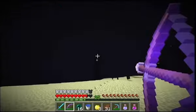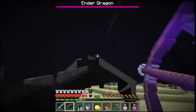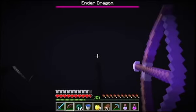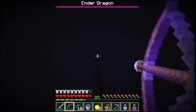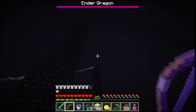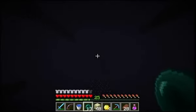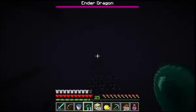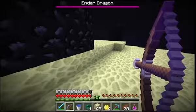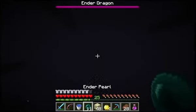You're going to want to take out all of these crystals, as they heal the Ender Dragon. You'll also mostly take out the Ender Dragon with projectiles — shoot the end crystal right there. However, since we can't shoot it very easily, what we're going to do is try to ender pearl up there. The first throws might miss, but we're going to keep trying until we make it up there.